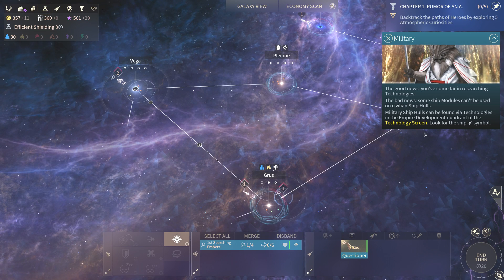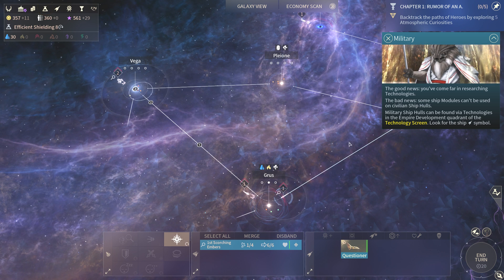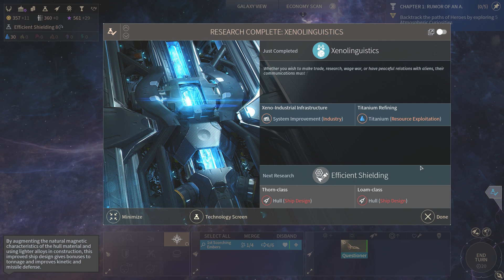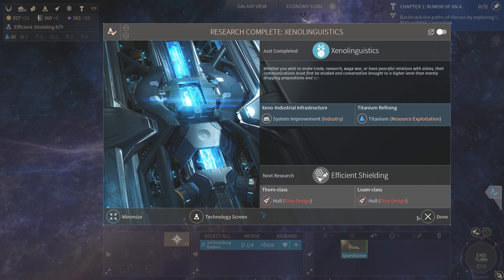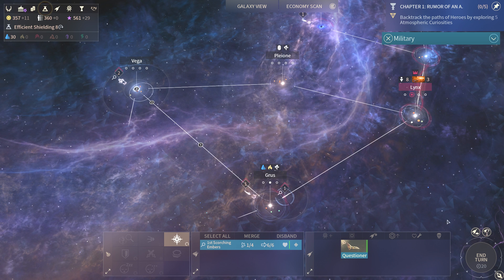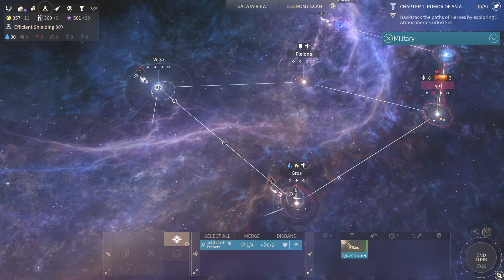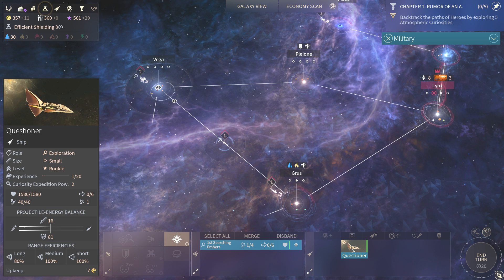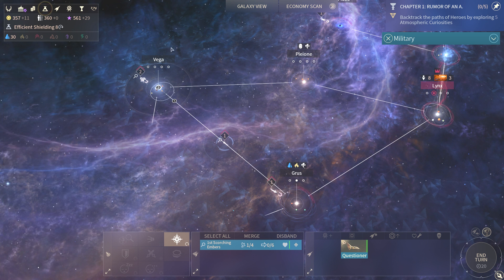Greetings, this is Vodril and welcome back to Let's Play Endless Space 2. All right, so now we're making ships. Yes, I know that already — way ahead of you, friend. I just don't have a lot of manpower. 40 people.